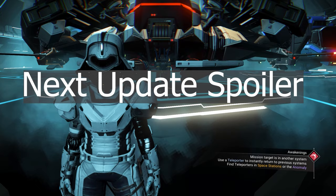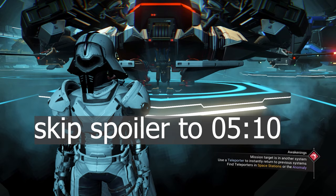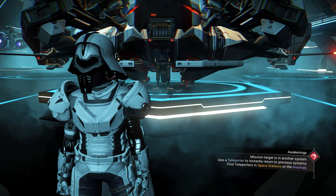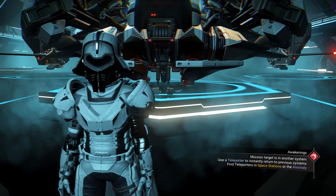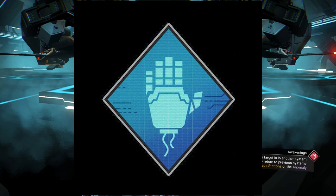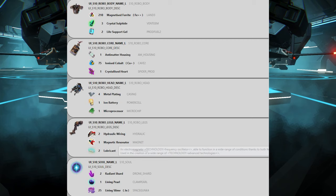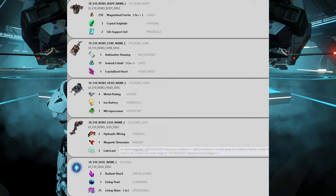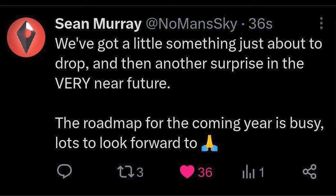I want to tell you about what No Man's Sky added in the Mac Update — spoiler warning about the next update. You can skip ahead if you don't want to hear spoilers. No Man's Sky added with the Mac Update a New Expedition. Here is the logo for the New Expedition and other mission icons. No Man's Sky also added Robot Parts — we can build our own robot in the next update, maybe inside the Expedition. Here is a picture of the robot parts inside the game files. Sean Murray said on the Mac Update day that there's another surprise in the very near future, so we might get the Expedition and other content this week.